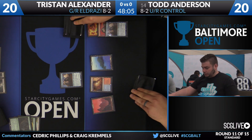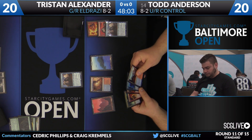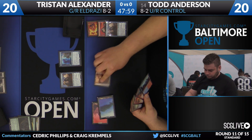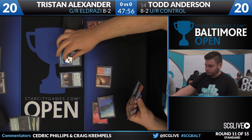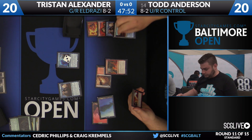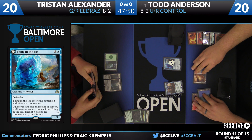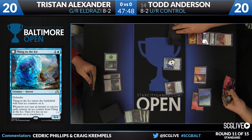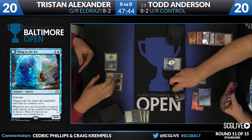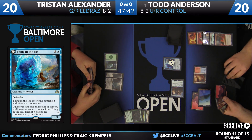Todd's going to discard a Jace to his Jace activation. A question worth watching is whether World Breaker is still the awesome card it was previously. One of the things we've seen in the format generally is that all the white removal exiles now, and World Breaker can't be rebought from the graveyard when it's been exiled.